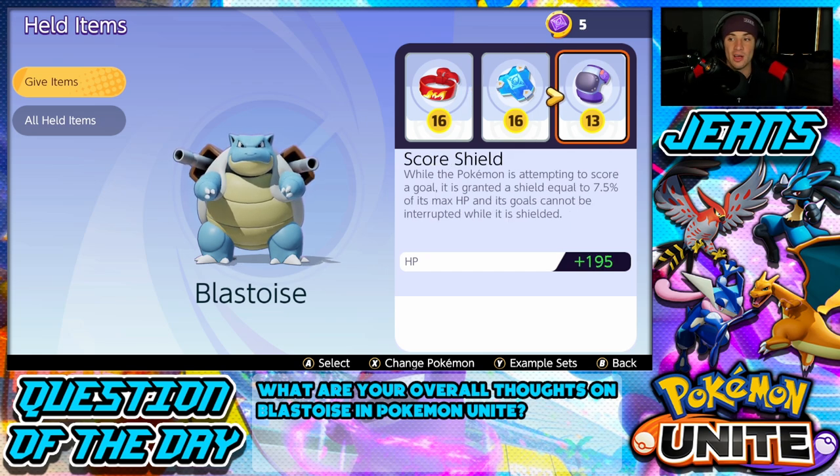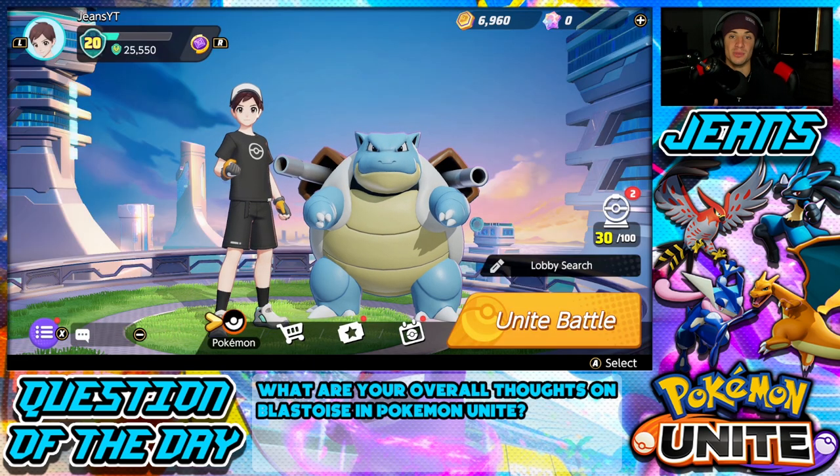The Score Shield: while the Pokemon is attempting to score a goal, it's granted a shield equal to 7.5% of its max HP, and its goals cannot be interrupted while it's shielded. So you get off those points, get a little extra HP, and get a bit more XP every time you score. It also gives an HP stat boost, making Blastoise even bulkier with all three of these items.